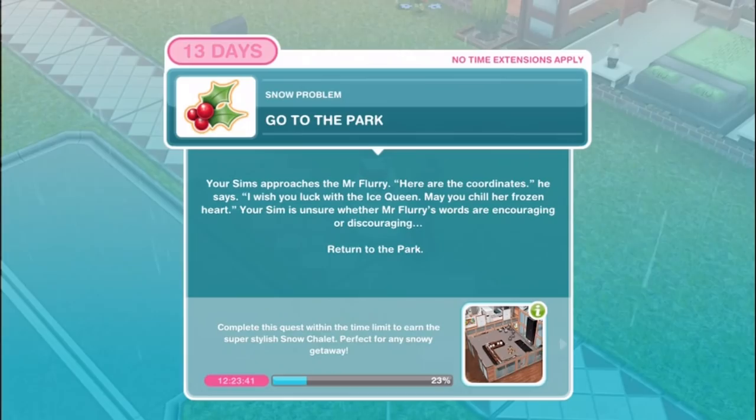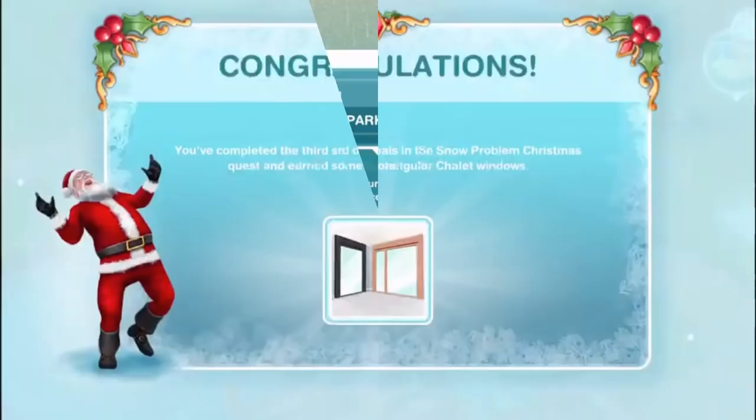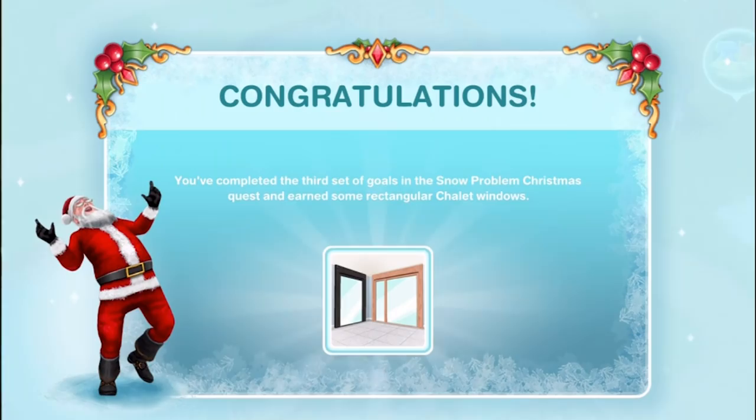Go to the park. Your sim approaches Mr. Flurry who says: here are the coordinates, I wish you luck with the Ice Queen - may you chill her frozen heart. Your sim is unsure whether those words are encouraging or discouraging. There's a little theme here - a throwback to Christmas 2014 and the Ice Queen from 2015. Congratulations! You've completed the third set of goals and earned some rectangular chalet windows. They look really stylish and beautiful.